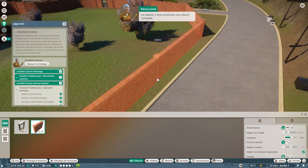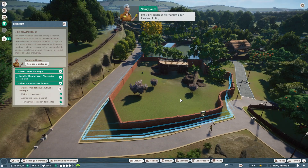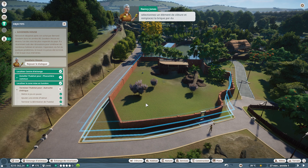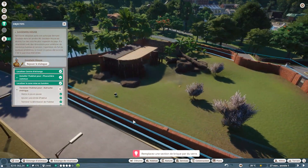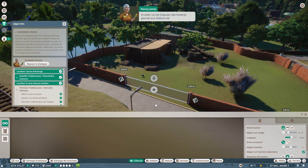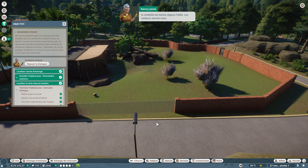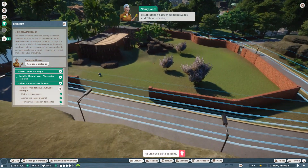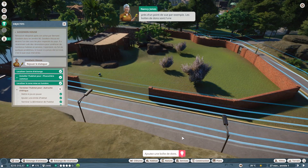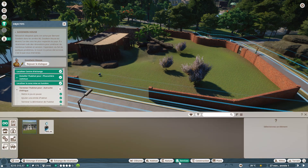N'oubliez pas : avant de mettre des animaux dans un habitat, il faut construire une clôture complète. On peut sélectionner un par un les morceaux du mur pour les replacer correctement. On sélectionne aussi un élément de clôture pour remplacer la brique par du verre, afin que les visiteurs puissent voir dans l'habitat. Le fait d'ajouter des fenêtres améliore la visibilité depuis l'allée. On place aussi une boîte de dons — l'une des principales sources de revenus du zoo.